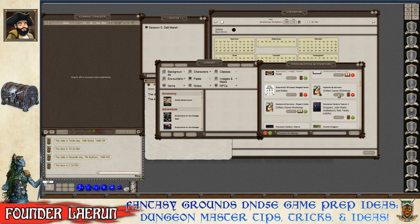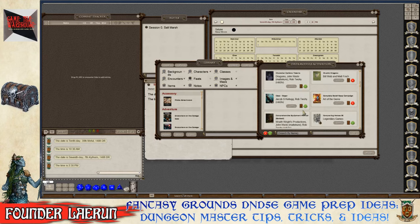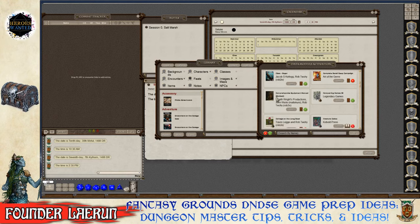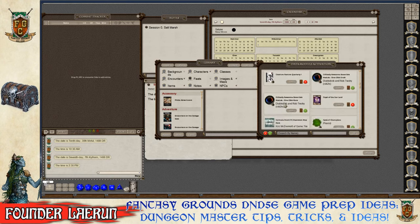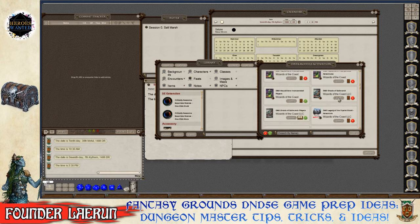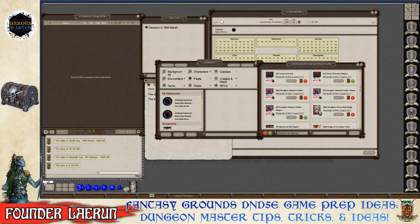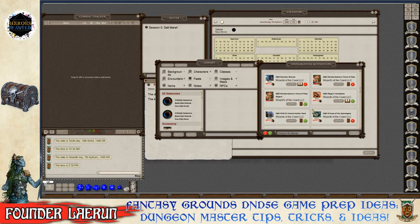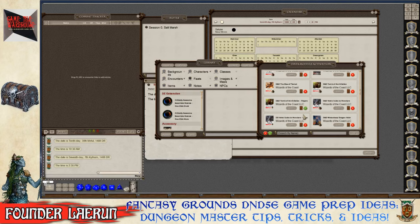Loading the Captains and Cannons DM book, different character class options, Conquering Heroes, the Comprehensive Equipment Manual, Diablo Bob's module with Rob2E, and Saltmarsh itself. That's a solid collection to work from — this loading should not be done during an active game session.